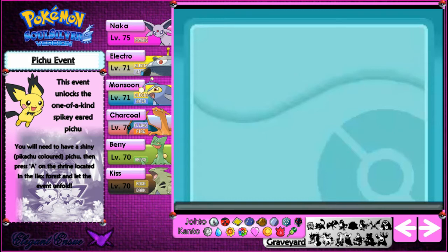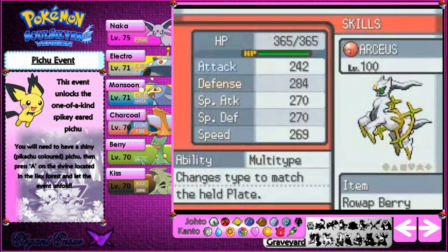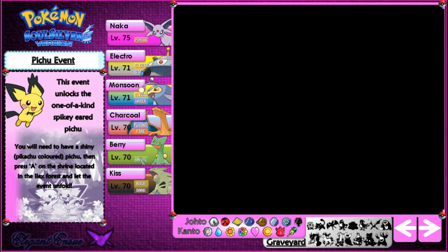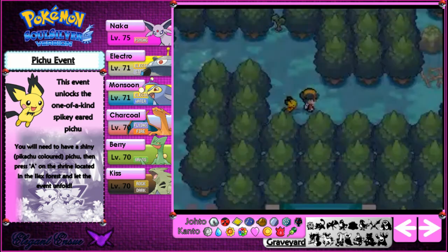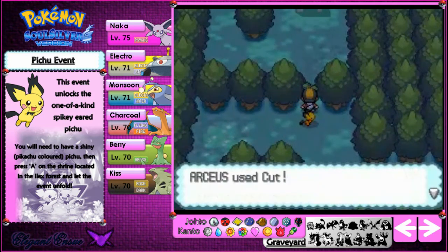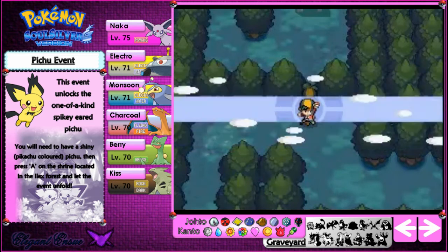Pichu is unable to learn Cut, but another Pokemon on my team — namely Arceus — can learn Cut. So I'm going to teach Arceus, the God of all Pokemon, the move Cut as an HM Slave. Because I'm so amazingly brilliant. Let's go ahead and cut this tree with the God Pokemon — it's the best cut ever, to be quite honest.